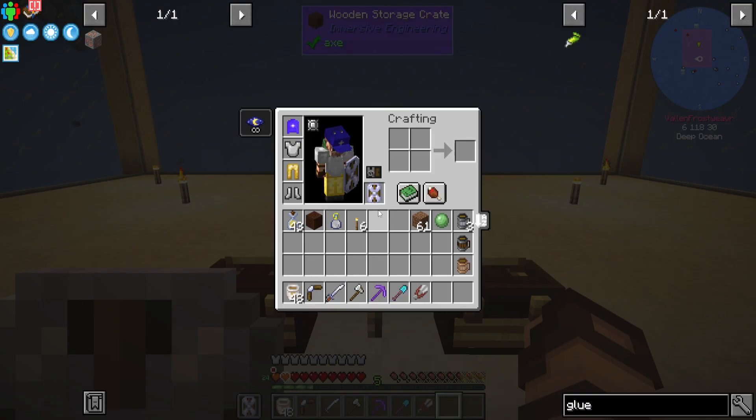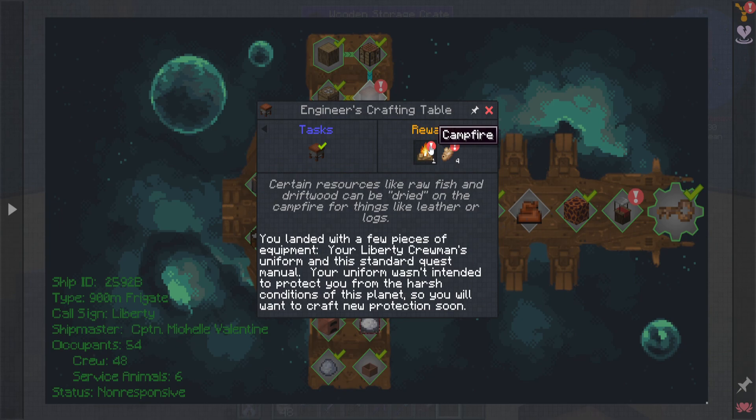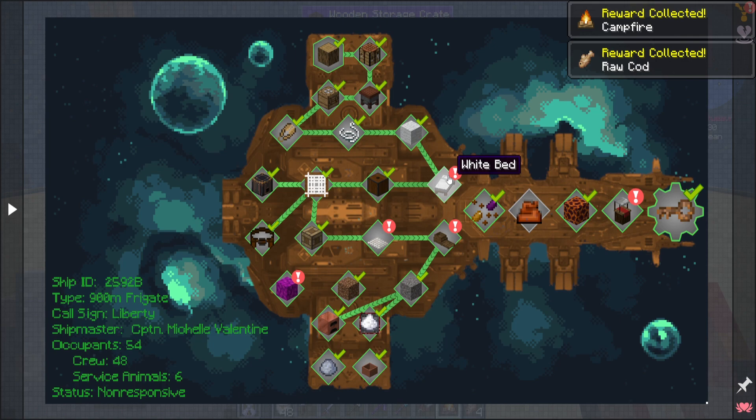And of course I've got my storage crate. Let's get into some of this because I'm actually going to be doing some automation today. But before that, I think I need to collect all of the stuff that I have in here. Looks like I get a campfire. It even says certain resources like raw fish and driftwood can be dried on the campfire for things like leather or logs. I'll grab those — that's convenient.